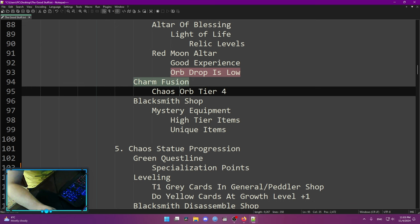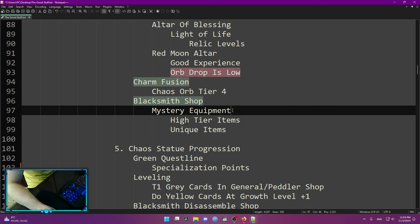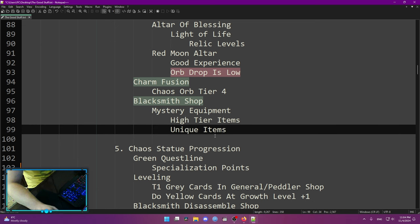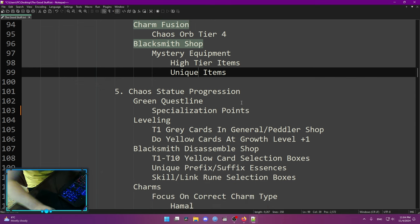After finishing Act 15 you're going to be able to do charm fusion again, this time for Chaos Orb Tier 4. Follow the same instructions as Chaos Orb Tier 3 — get a Chaos Orb Tier 4 matching your main skill's damage type. Regarding the Blacksmith Shop: if you're struggling with equipment, you can buy missile equipment which can give you some authority options, be a higher tier, and give a chance for a unique item if you have a lot of gold. If you're still struggling to progress, this is a good choice — if not, just progress at your own pace.